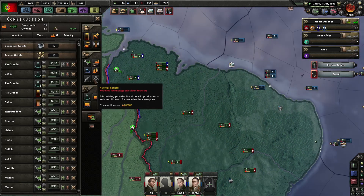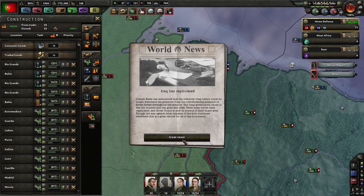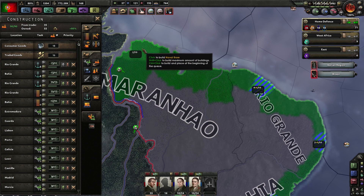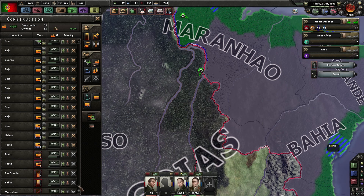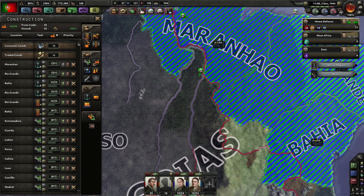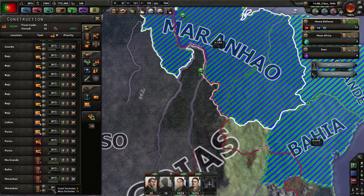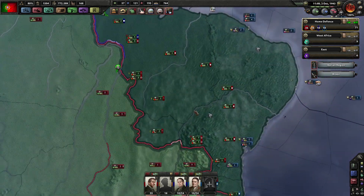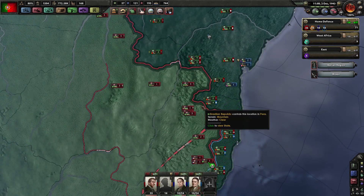Construction wise, we can upgrade this harbor to level 10 as well - it needs to come all the way to the top to get enough supply in there. Also the infrastructure in this province needs to be upgraded to level 10 so my troops don't starve. Iraq has capitulated as well.